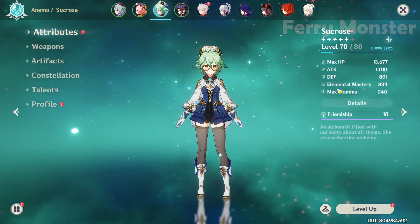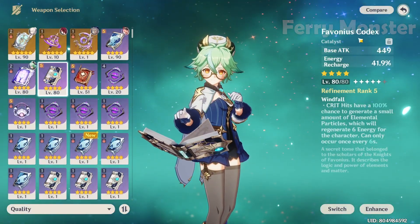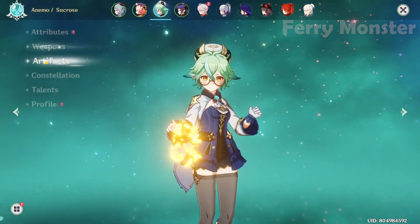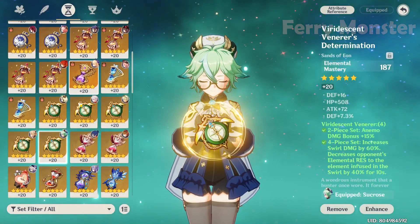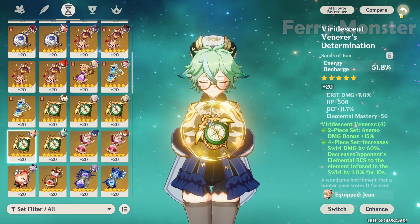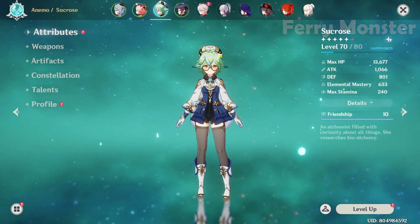For Sucrose in the freeze team, change her weapon to Favonius Codex because we don't need EM for freeze. For artifacts, still 4-piece Viridescent Venerer, but change the EM sands to attack or ER — whatever you need. Try to get at least 200% ER, since we don't need EM for freeze.